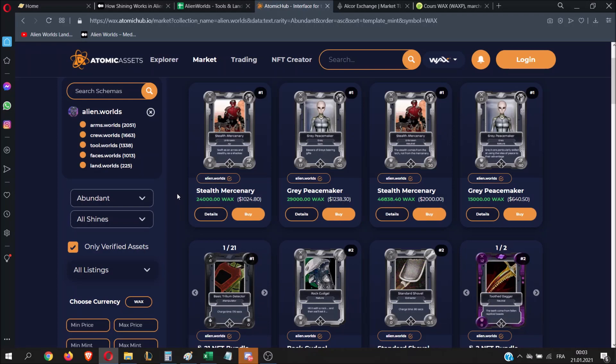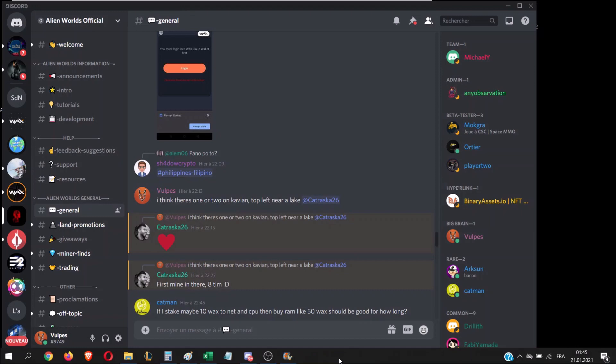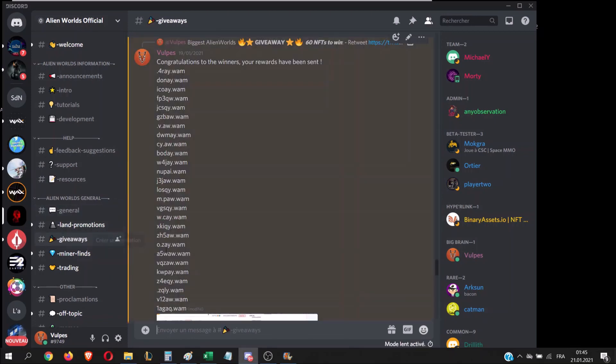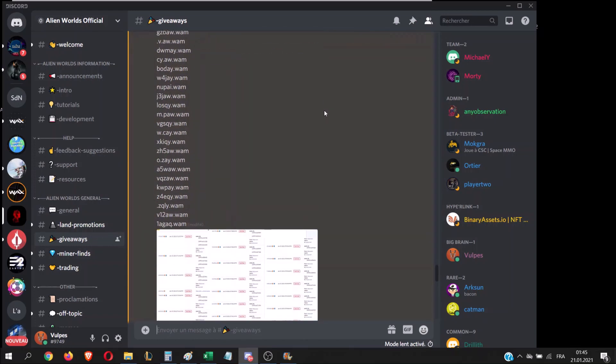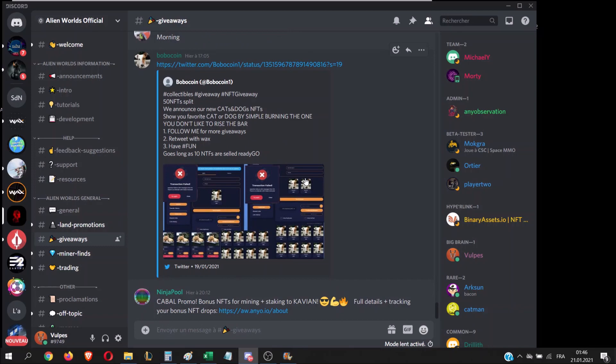Or you wait and get cards for maybe a cheaper price later. All I can say is that shininess will bring a lot of features to the game and I'm sure people will do crazy things with it. That was it for this video — see you next time on another tutorial. If you have questions or ideas, you can join the Discord; the community is quite active, people try to answer questions, and there are a lot of giveaways where you can get NFT tools or weapons, which is a great way to get into the game. Join the Discord and see you next time.